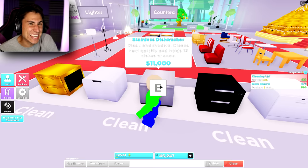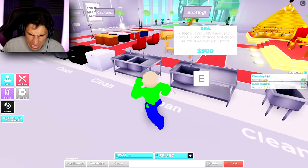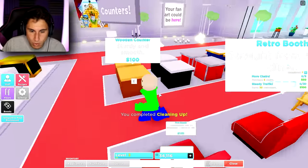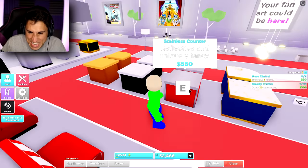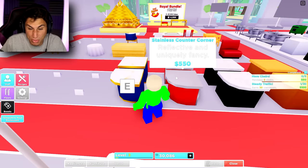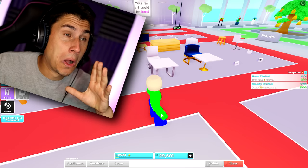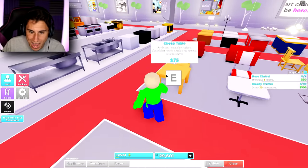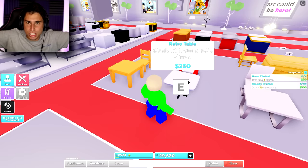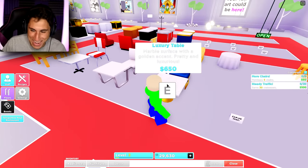This is such a waste of money — I'm only gonna buy one dishwasher. Let me buy a double sink for 1,250 and some stainless steel counters, maybe three, plus two corner pieces. We didn't buy tables and chairs — that's probably important. Okay, we can buy retro tables from the 1960s... no thank you, it's 2020. Not modern tables either — luxury tables, baby! That's what we're buying. Three tables and then I need luxury chairs too.